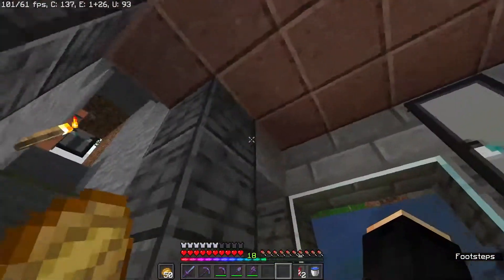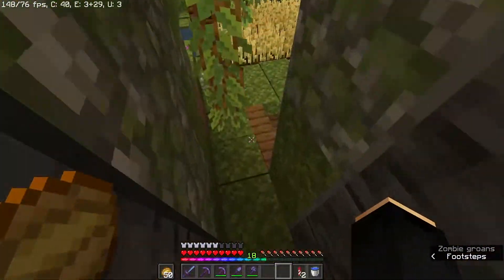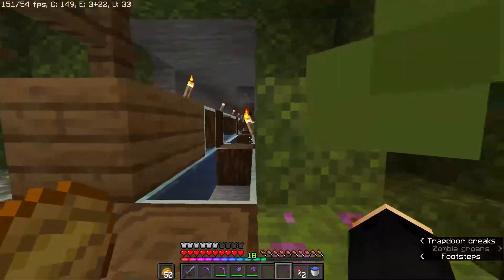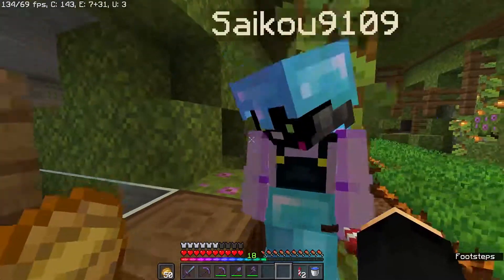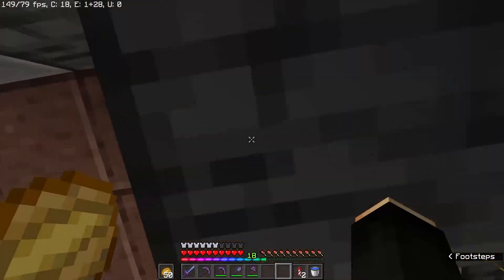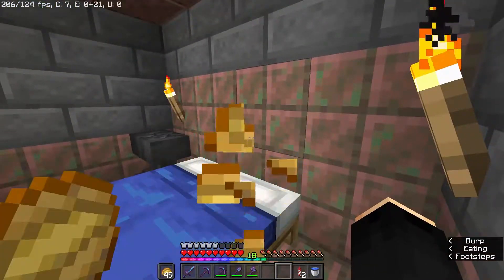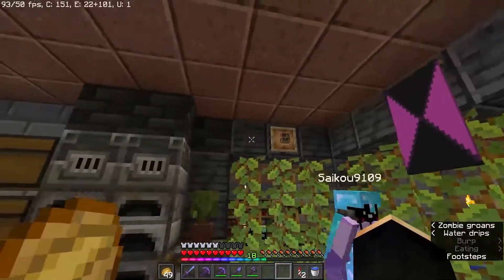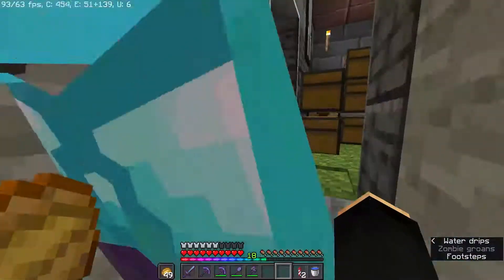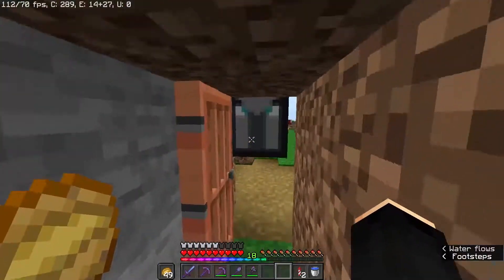In here we see the other oldest base on the server — that would be Space Knot and Unwanted's first base. They were originally my rivals, but I ended up making this for them and many other things, including collecting tons of phantom membranes. They made excellent use of the copper and the deepslate — it's actually quite a nice, well-designed base. And in here, a little dripstone cave they've made.